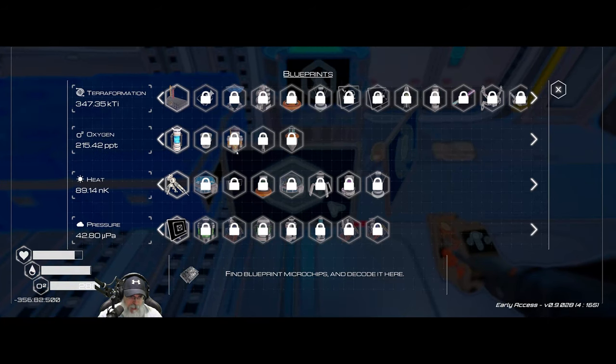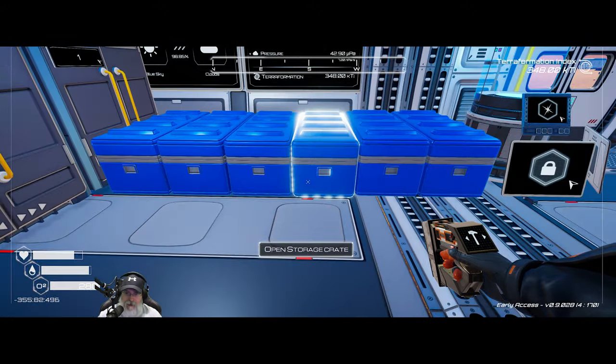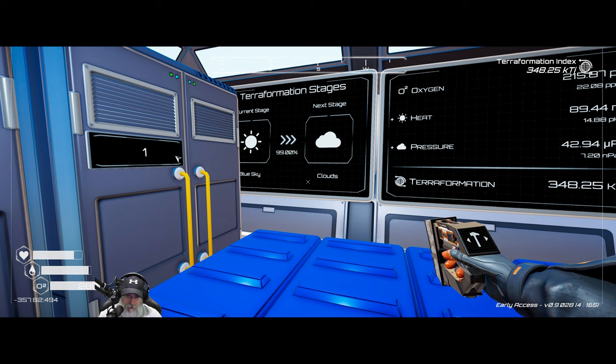Instead, what we did is we hit a milestone on the terraformation index itself. It greatly speeds up the terraformation process by sending rockets into space. We're definitely going to be doing that, but there's other functions to that besides just terraforming too — like putting a satellite in space for the communications map and that sort of thing.